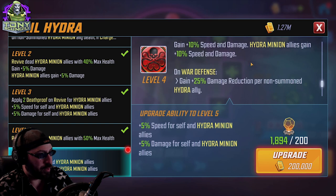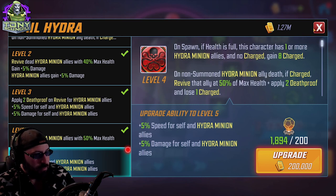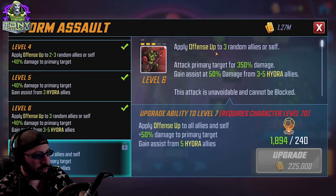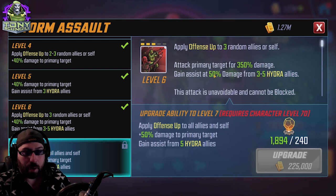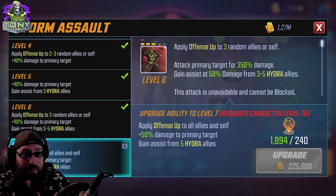Hail Hydra doesn't really do anything except increase his damage and Hydra minions' damage — nothing specific to the game mode, just damage. On war he's immortal and he resurrects minions, which is reasonable. Storm Assault applies Offense Up to three random allies, then hits one target, and gains assists from three to five — or all five at tier four — Hydra allies. Because it hits one target with no AOE, there's no reason to look at Raider, but calling for additional assists makes applying Vulnerable with that attack very reasonable, so that's an argument for Skirmisher.